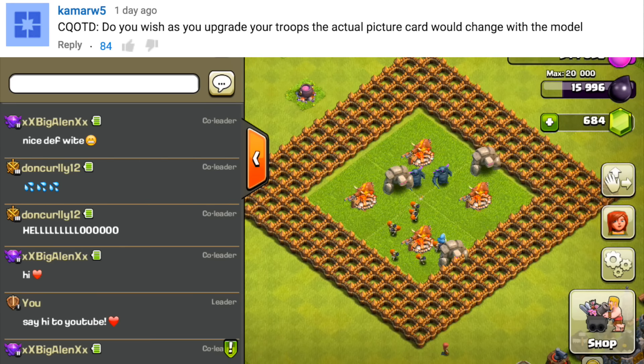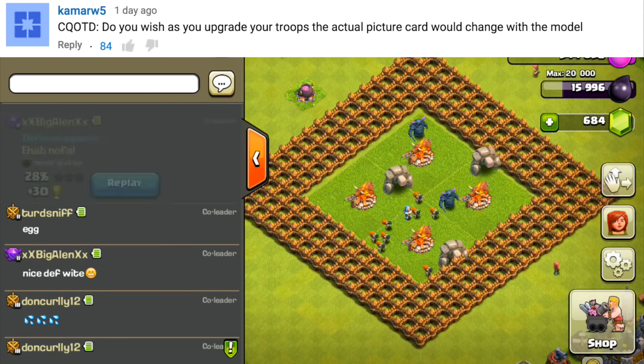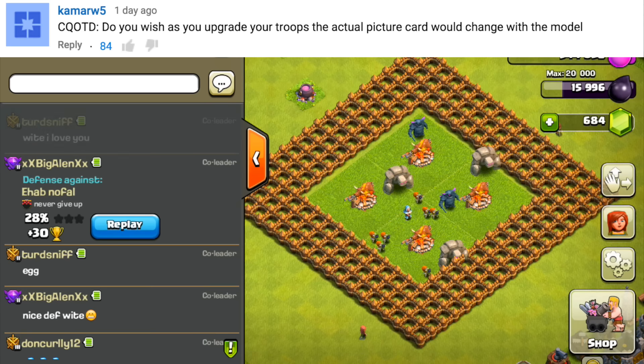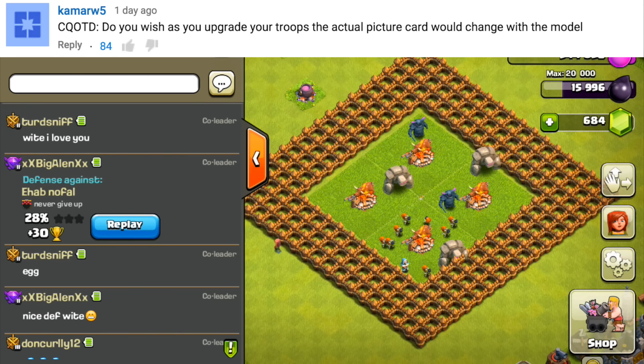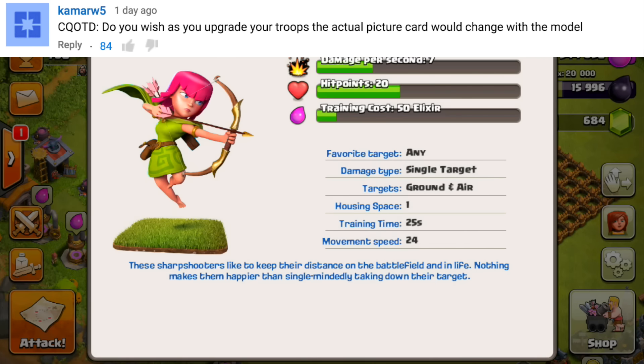This is a humongous update, and Supercell is putting a lot of time and focus into balancing the big pieces — the new defense, new hero, and new town hall. There's so much balancing to do and a lot behind the scenes to make it all work. But what I really want to see are little quality-of-life things, like upgrade image changes per troop level.